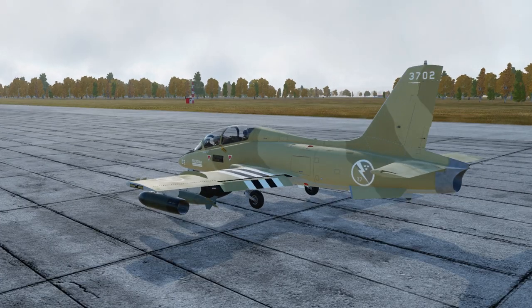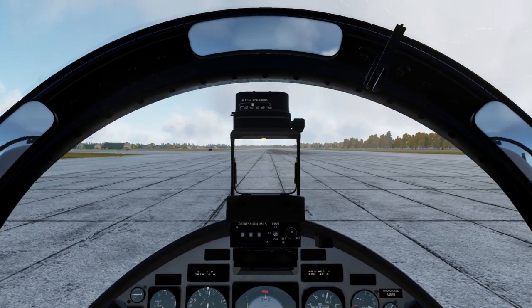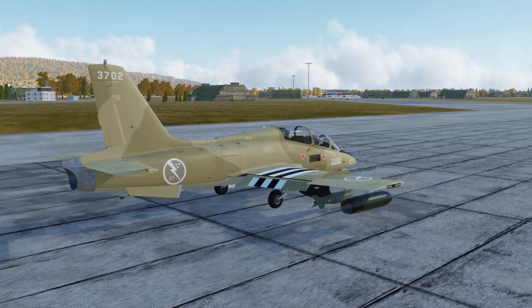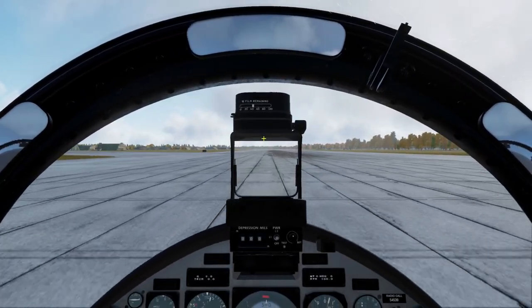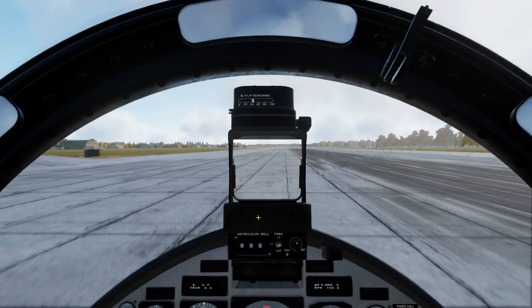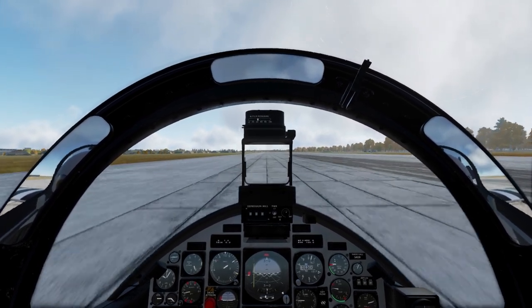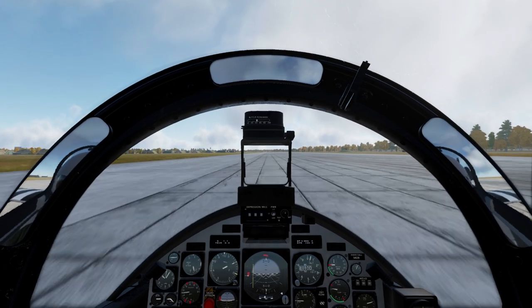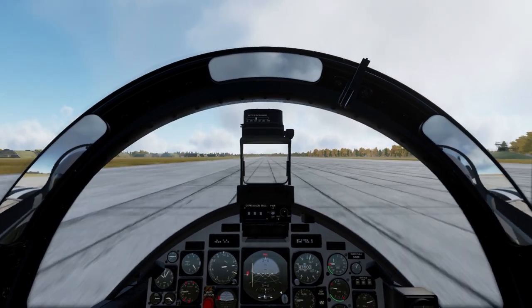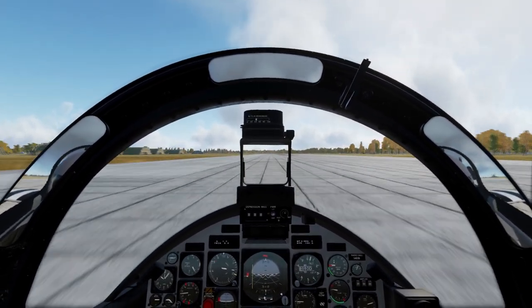We are going to set our flaps to takeoff position, disable the nose wheel steering, and stand on the brakes while the engine spins up. And release. Now, we should also have the anti-skid on, but the anti-skid is on normal, and that doesn't really help much. This is probably pilot error on my part — I never seem to manage to get the Aeromacchi not to skid around on a runway like this. It always happens for me. But this is most likely pilot error, because I do not see the other pilots in my flight actually suffering these effects.